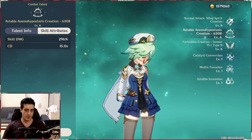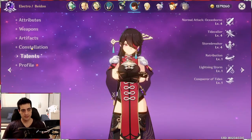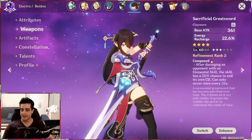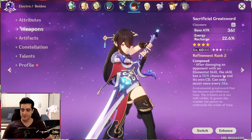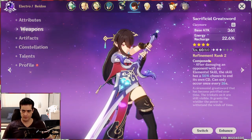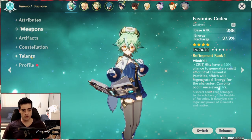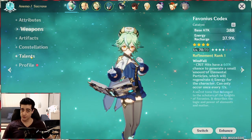The best way to mitigate the E cooldown issue is to get the Sacrificial Fragments, a four-star gacha catalyst. Unfortunately I don't have it, but I do have the claymore version on my Beidou. The Sacrificial Fragments catalyst would have the same effect — at refinement rank two it's a 50 percent chance of resetting the cooldown. The higher the refinement rank, the better, because it increases the reset chance and also reduces the cooldown further. At refinement rank five it's around 13 to 15 seconds. With Sacrificial Fragments, Sucrose becomes a more viable DPS because she can spam her AoE elemental skills much more, especially combined with the two charges from the constellation reset.